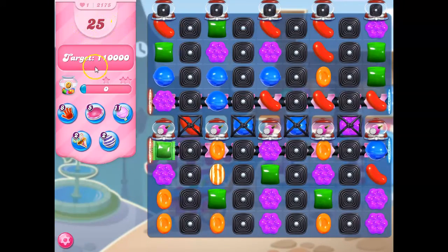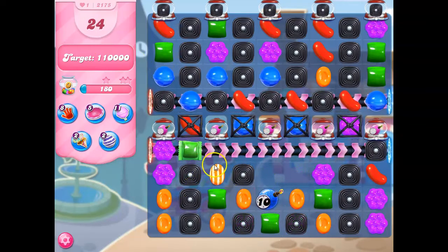We've got 25 moves here to reach 110,000 points, and the best way to get points on a points level is to match a color bomb with the most prevalent ticking time bomb color. So what I want to do here is start by opening things up.